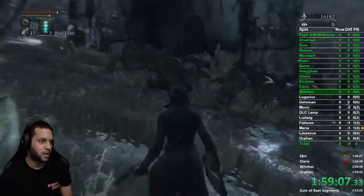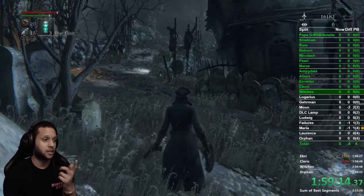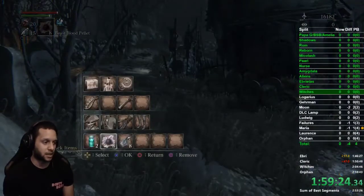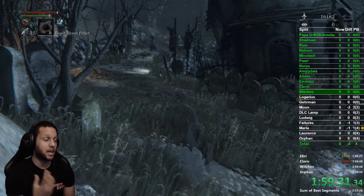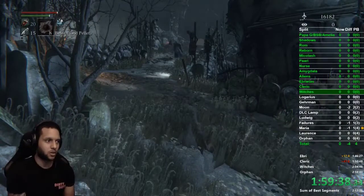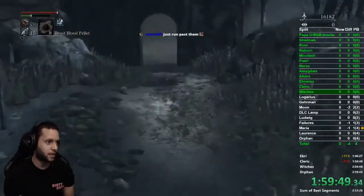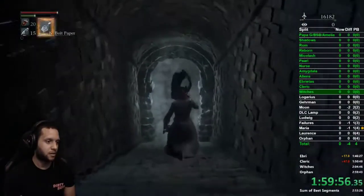Wait a little bit until the witches start to come down, because blue elixirs last 30 seconds. Two of them will go down and then one will linger and turn back around. I wait until they start to come down so the blue elixir starts to wear off, and by the time I get to the fog gate I'll be able to pop my beast blood pellet. Now the pellet is active because my blue elixir wore off.